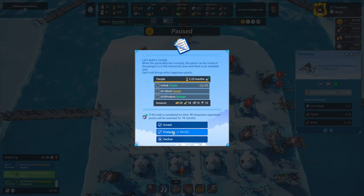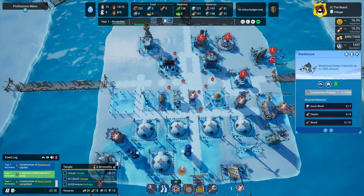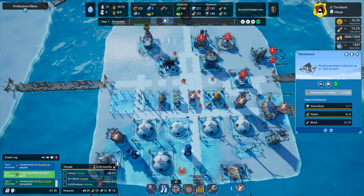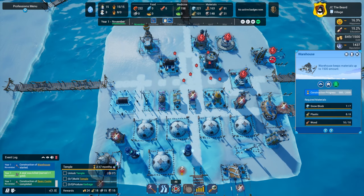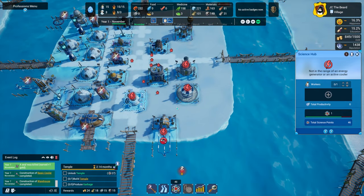That's our temple. I probably should still keep postponing this, but I have two months to do it. I wonder why it's 2.22 months — I never really figured that out. We have the science to unlock it, we just have to build it. We might as well, but we need to get the rest of this taken care of very soon. We have these poor homeless child penguins because there's no power here.